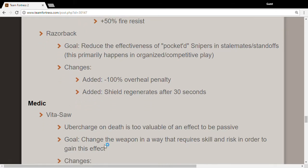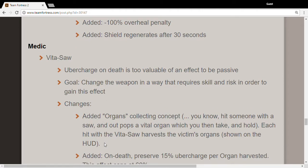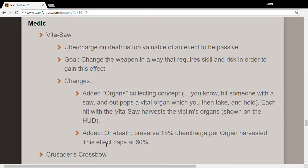Vitasaw: they might change the fact that you can preserve your übercharge. On death, you reserve 50% — but removing it. That's really cool because if you're really good at medic you can gain up to 60% of it back. There's also an added organs-collecting concept.